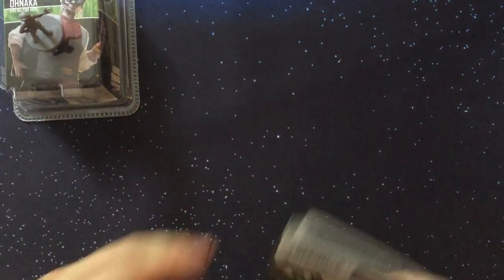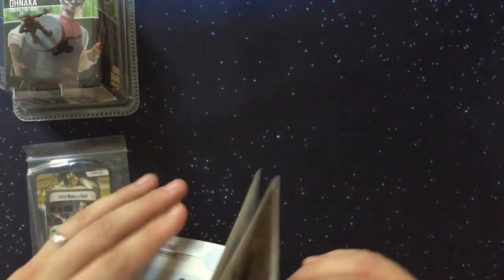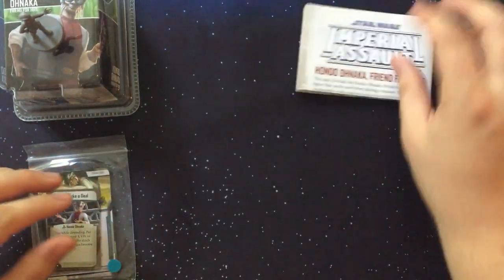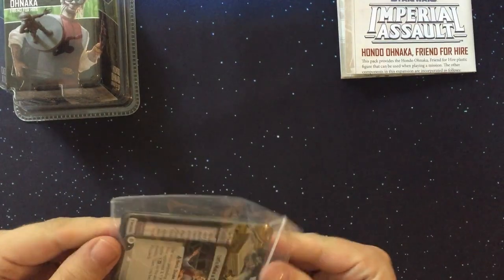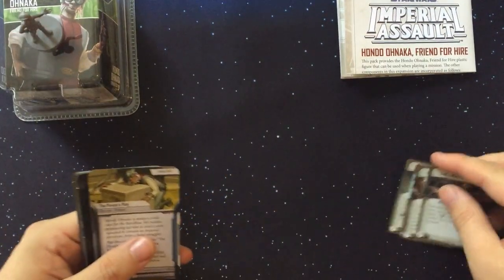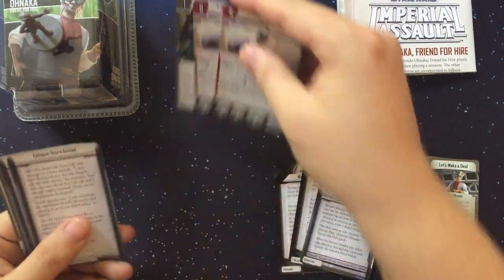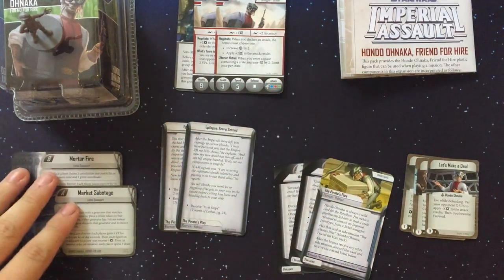For those who don't know, Hondo is a character from the Rebels cartoon show — he actually premiered in the Clone Wars show on Cartoon Network but became more prominent in the Rebels TV show, which is where a lot of these characters are from. The pack includes command cards, an agenda set, deployment cards, and an epilogue.